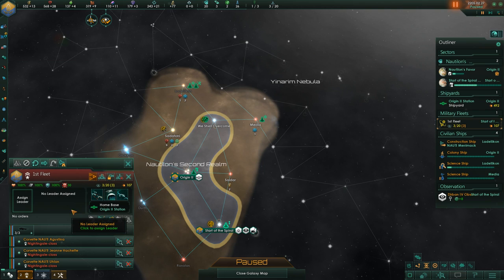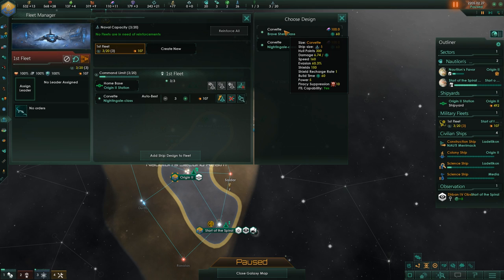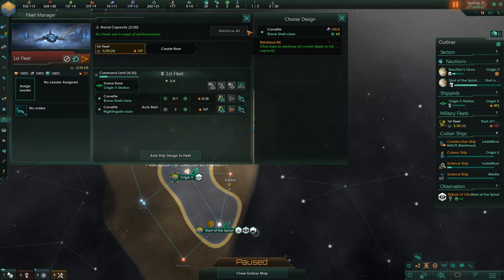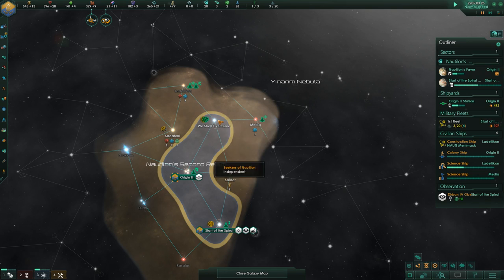Let's select the first fleet in the fleet manager and add the Brave Shell to it so it automatically goes there. One ship — I think it's better that way. It definitely is. Even though we might have to wait a little bit for an expansion, we'll need something like that. Maybe some pirates will be coming. We'll go for it — we have these two plans settled.